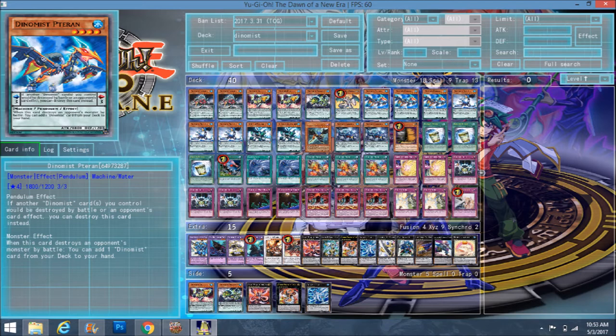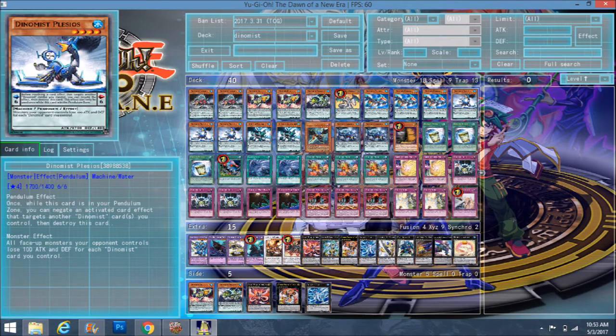Dynamist Terran is a scale three, so he stops Dynamists from being destroyed. His monster effect is: when he destroys a bonus monster by battle, you add any Dynamist card from your deck to your hand — any spell, trap, or monster with Dynamist in the name. You kind of want him to be the one to attack over certain cards. You don't get his effect as often as you'd like, but when you do it definitely helps. He's the go-to guy you always want in hand.